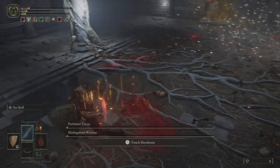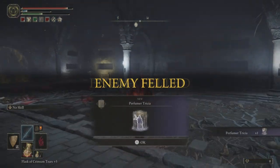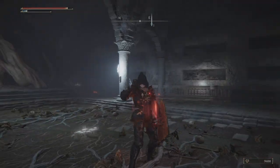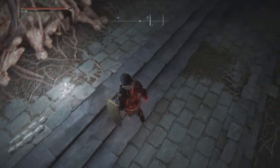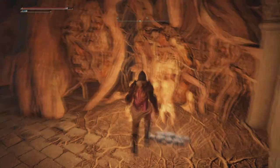A dragon bite to the face and Tricia is gone — boss defeated, and we're rewarded with her Ashes of War. Two Stonesword Keys got us a Rune Arc and two Ashes of War — I'll showcase those in a moment. Honestly thought I'd be here all night, but this was not bad at all.